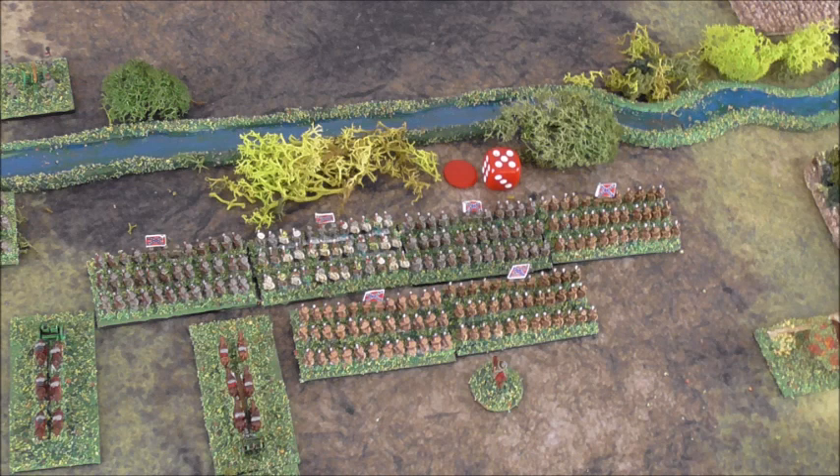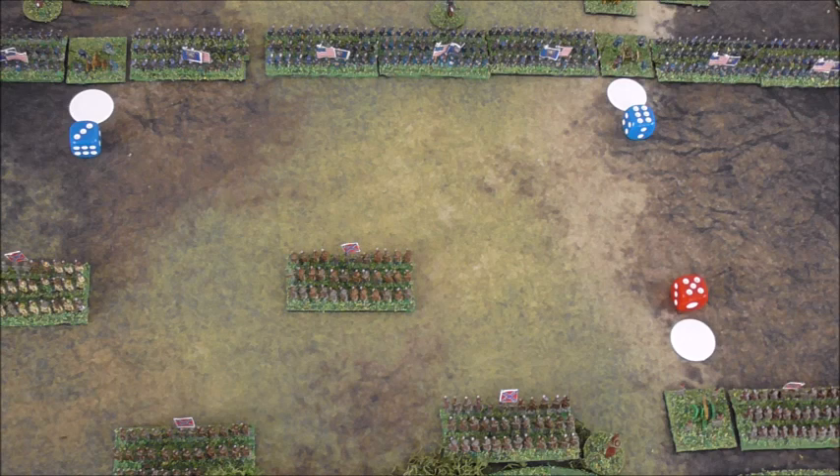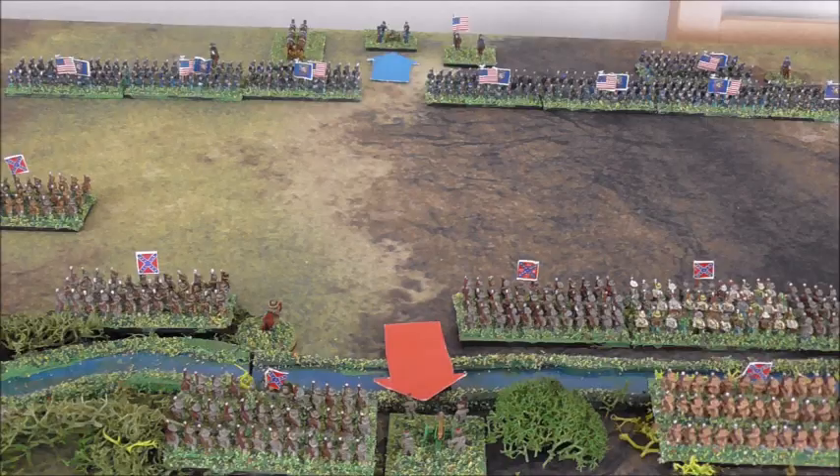Turn 7: Both sides fail to activate their reserves again, which are still off the table. Taking no chances, the rebel commander activates just 3rd Brigade. He rolls a 5 plus 1, and so all — barring the artillery battery — can advance. The four leading regiments are across the stream; the two behind have also taken the movement penalty for crossing, so can move their full distance when next activated. Mixed fortunes in the artillery exchanges: the two batteries engaged in counter-battery fire both hit, but the other battery misses. Consequently, both batteries had to fall back 8cm.